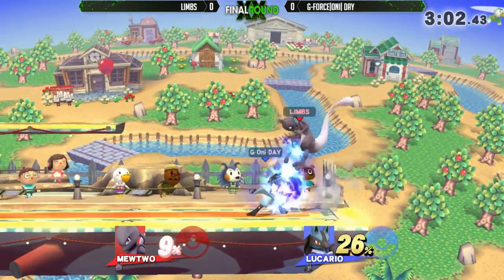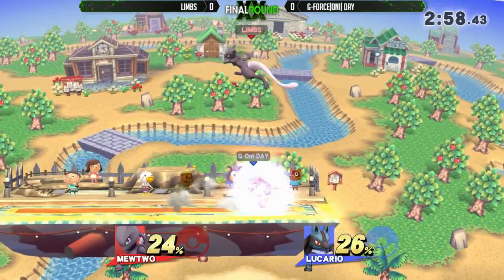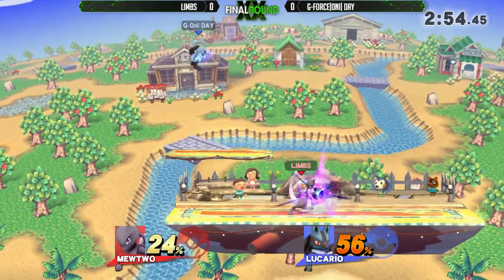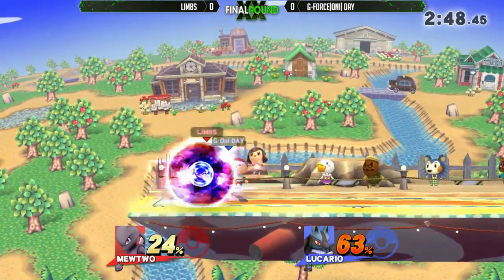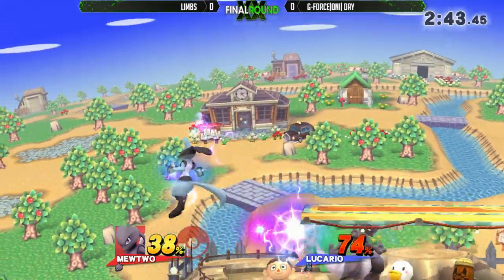Back air from Lucario — not very fast, but very, very powerful. Be able to call out jumps and spot dodges and air dodges. Some combos from Limbs — good combo game with this character. The B-reverse into the Nair! That was really good trickery right there. Day calling out with that back air.